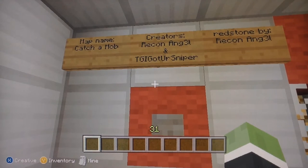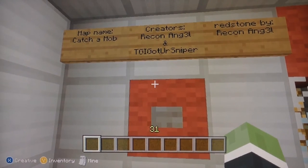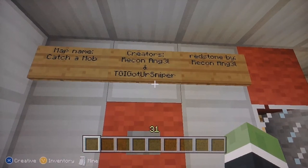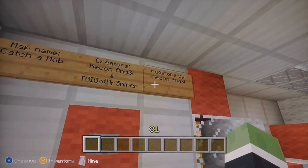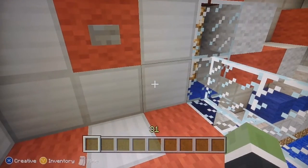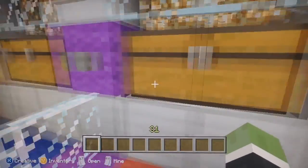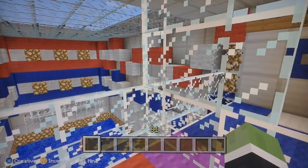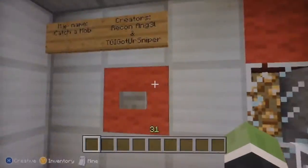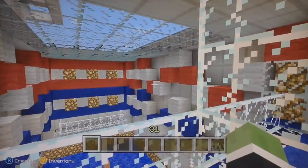The map name is called Fishamob — not Catchamob, sorry about that. It's called Fishamob and my gamertag is TJIGotYoursniper but I'm going to be changing that later on to Ideal Creations, so don't worry about that. And Recon's taking a little bit more credit over here — I did a lot of the redstone but he went on YouTube and found some tutorials, while I just went in my head and did my own redstone, so he's trying to take a lot of credit.